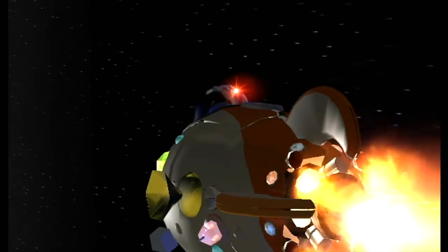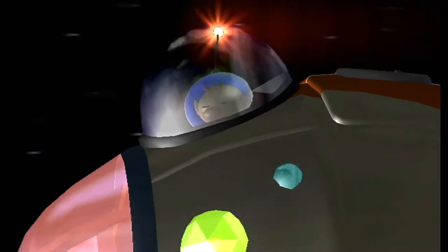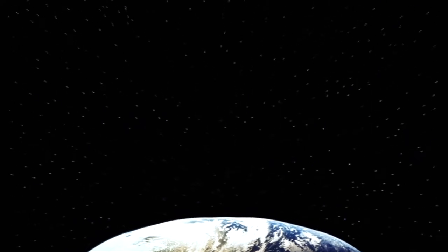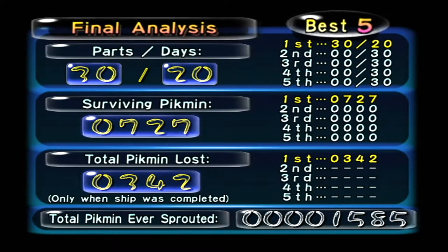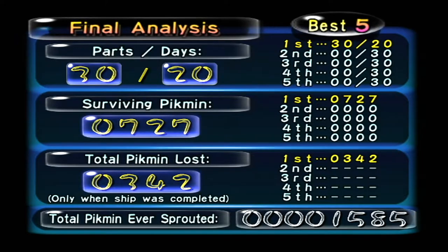That looks like a bit of a junker, doesn't it - the Dolphin. Well, hopefully we still get paid for that. I wonder if that's the sort of thing space insurance covers. And here we go - final analysis. It took us 20 days to get all 30 parts which is actually pretty bad. We lost 342 Pikmin which is also pretty bad, but we did sprout a thousand giving us 727 survivors.